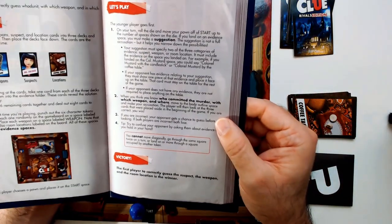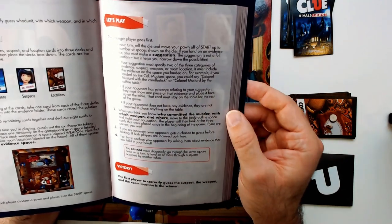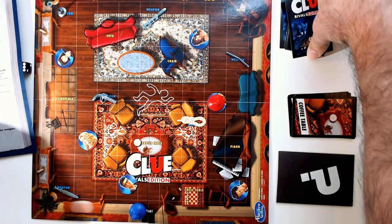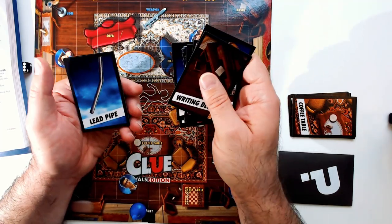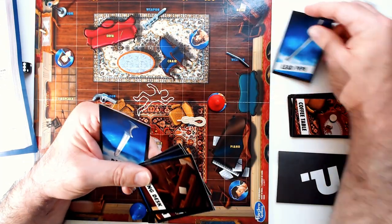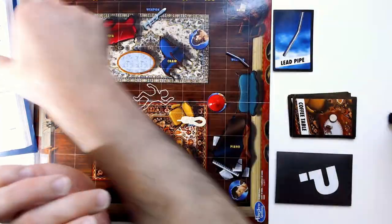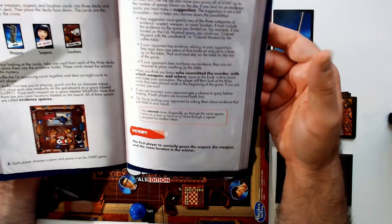If your opponent has evidence relating to your suggestion, they must show one piece of that evidence and place it face up on the table, where it must stay for the rest of the game. So if we said 'Colonel Mustard with the lead pipe' and they have the lead pipe, they show it face up so everyone knows it's not in the evidence folder. If your opponent does not have any of the evidence you named, they don't have to place anything on the table.